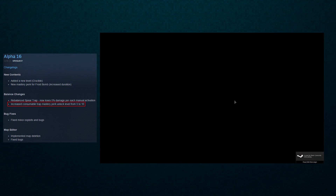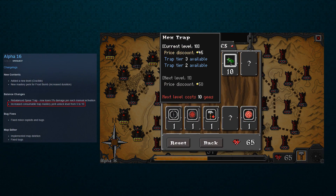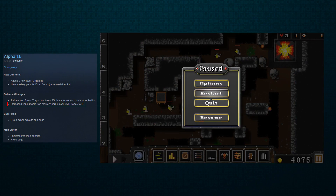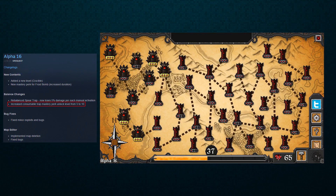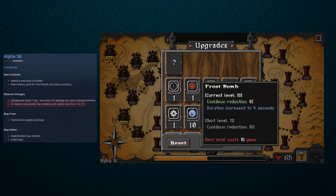They also increased the consumable trap mastery perk unlock from level 5 to level 10, so you have to get mastery 10 instead of level 5. I still haven't even played with any of those. A lot of the levels haven't given me a reason to use them, so I honestly haven't experimented with them. I assume they may come in a lot more handy for doing rune runs, but I just haven't had to use them yet, especially because I'm not doing rune runs except for when I need more gems for mastery levels.